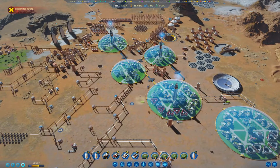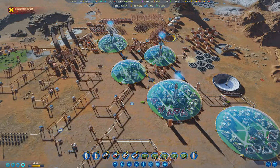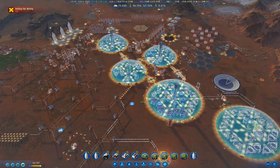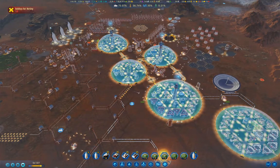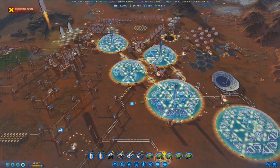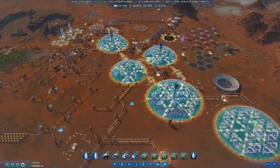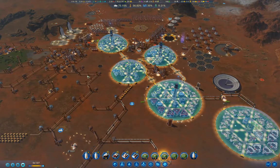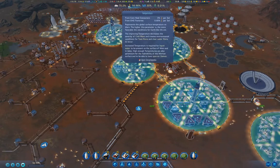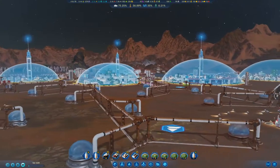I thought about trying a maximum difficulty game — the 1075 difficulty — that could very well lead to a massive series because I'll end up having to retry multiple times. I do have a version where I've basically succeeded, got it to the point where dust storms and cold waves are done. Once you get the atmosphere up high enough, you don't get meteor storms or dust storms, and when the temperature gets high enough you don't get cold waves.